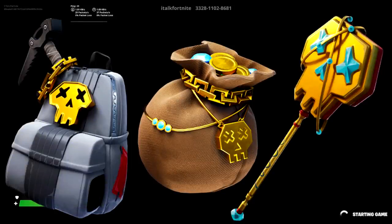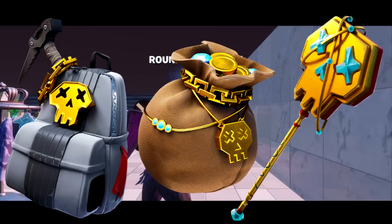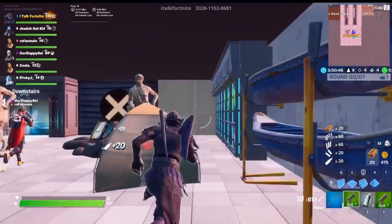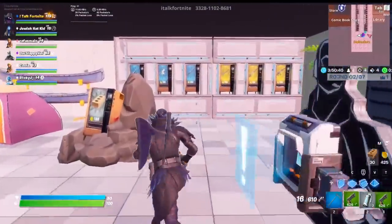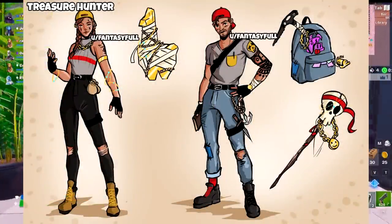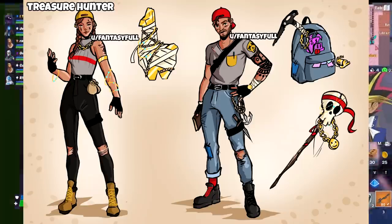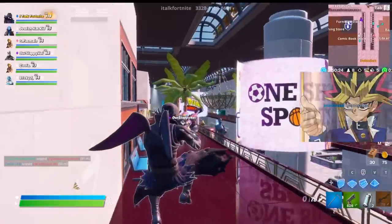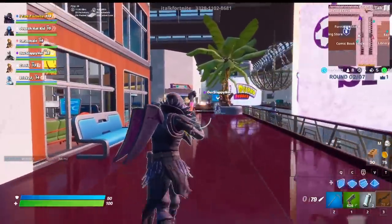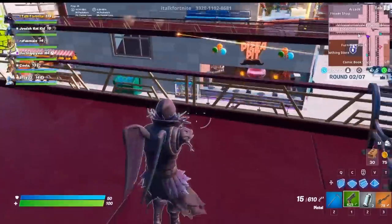Next I want to talk about some back blings and a harvesting tool: the Gold Chain back bling, the Goldilocks back bling, and the Diamond Eye harvesting tool. These are going to go with the Aura and Guild skins, which are very popular in the community. They're going to get their back blings sold separately and they also now have a harvesting tool, which is really cool. The person who made the concepts, FantasyFull, drew these up as well. So the next time Aura and Guild come out — they also got new edit styles at the start of the season — we'll be able to get the back blings and the harvesting tool, which I'm very excited about.